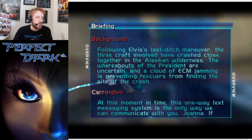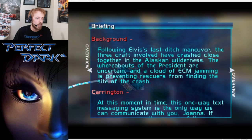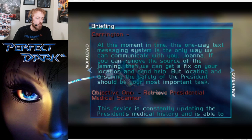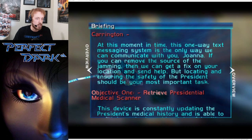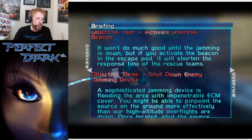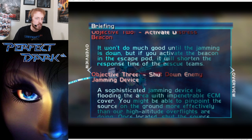Following Elvis's last ditch maneuver, the three craft involved have crashed close together in the Alaskan wilderness. The whereabouts of the president are uncertain, and a cloud of ECM jamming is preventing rescuers from finding the crash site. This one-way text messaging system is the only way we can communicate with you, Joanna. If you can remove the source of the jamming, we can get a fix on your location and send help, but locating and ensuring the safety of the president should be your most important task. The presidential medical scanner is a device constantly updating the president's medical history. The distress signal won't do much good until the jamming device is down, but if you activate the beacon in the escape pod, it will shorten the response time of the rescue teams.